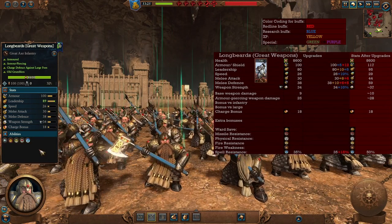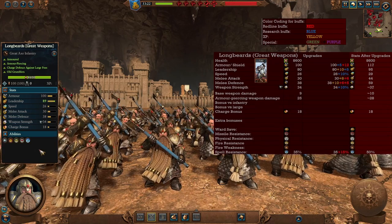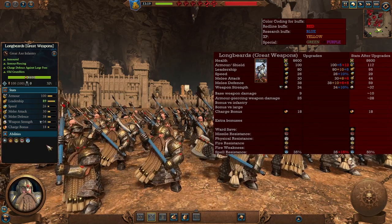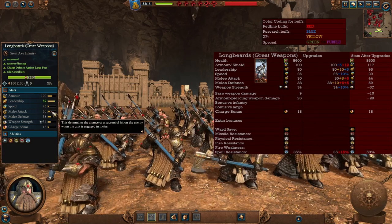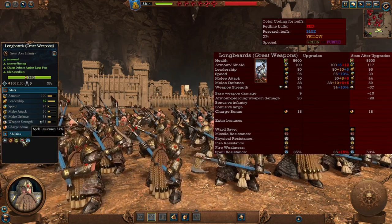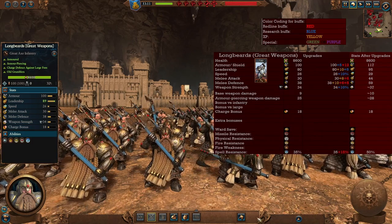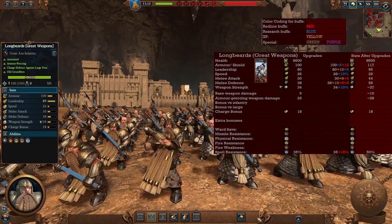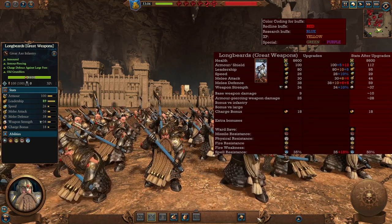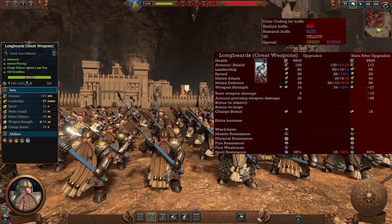The Longbeards with great weapons are a variation similar to Dwarf Warriors with great axes to pierce through enemies. Their armor piercing weapon damage will certainly make short work of enemies with armor. They still have a lot of armor, a lot of leadership, decent melee defense, and they still have that encourage and immunity to psychology. Ensure they are not exposed to missiles since they lack a shield. In the late game you can still bring many Longbeards with great weapons, as their melee attack, melee defense, and weapon strength all increase — the Dwarves always have this advantage that even their tier 2 infantry can withstand punishment later on.